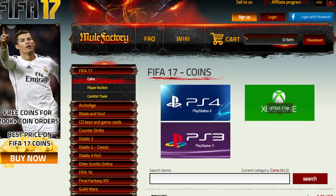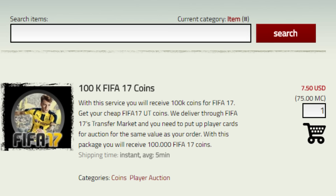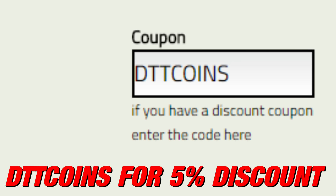If you're looking to buy the cheapest coins on the internet, make sure to check out my brand new sponsor MuleFactory.com. They've got instant delivery, 24/7 live chat support, and any single order over 200k gets you free coins as well. Make sure to use my discount code DTTCoins for also 5% off.